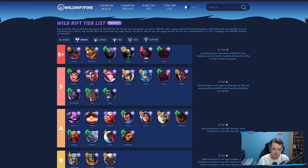Renekton — you can run Conqueror or Press the Attack. Both runes work fine. Press the Attack is a bit more aggressive if you feel you can get an early advantage, but Conqueror is also good to get stacked up quickly. With Hullbreaker now not being a thing, Renekton has an easier time grouping up and making a big impact during teamfights.